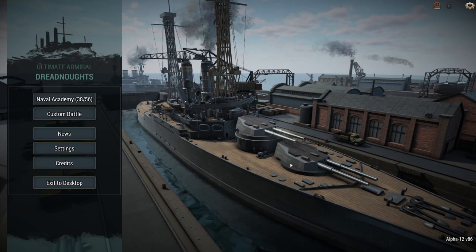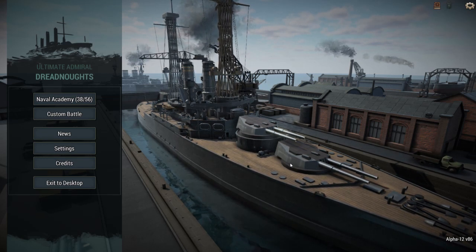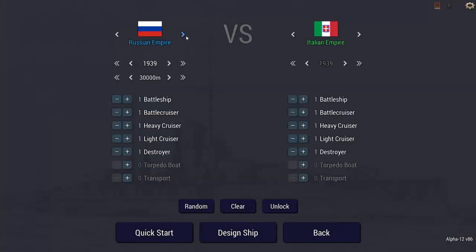The G3 design is the battlecruiser design. The N3 is the battleship. Now, there are some differences — one that I will start talking about now. The difference is guns and armor. So we're going to have two of them.